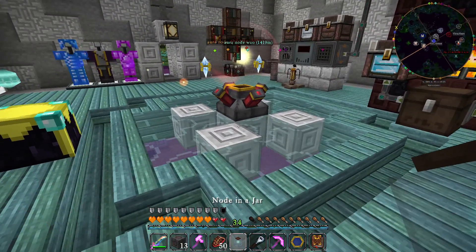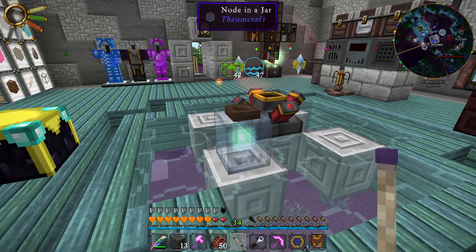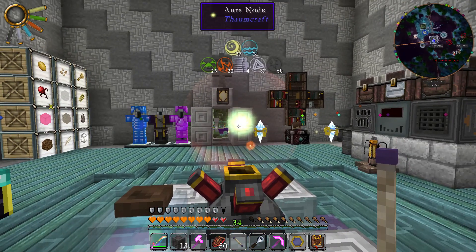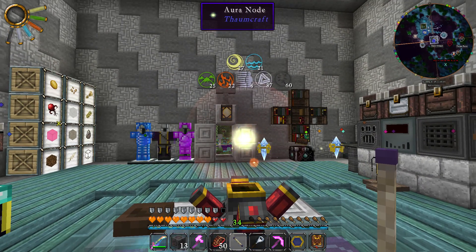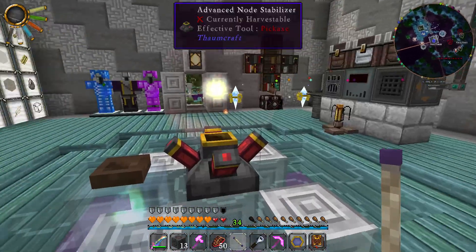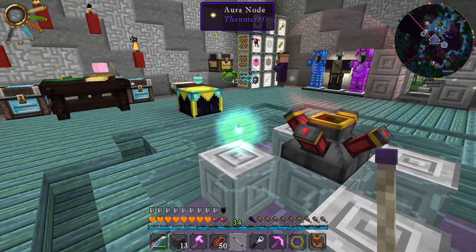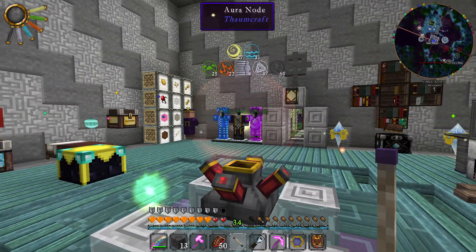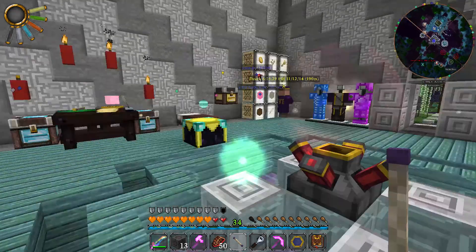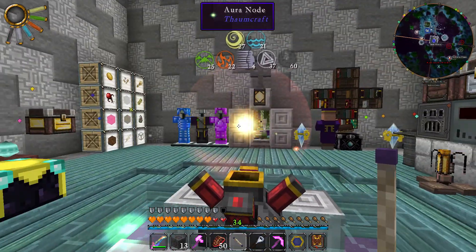With the advanced node stabilizer you can basically protect the node you want to keep, then put little nodes next to it and it will absorb the magic from them. I'll show you what I'm talking about — I'm going to put this down and zap it with my wand. As you can see this is a 42 mountain and 47 aqua node, and if you look at the node inside the advanced node stabilizer you can see it has a lot of stuff in it, because I've been capturing small nodes and letting the big node eat them.